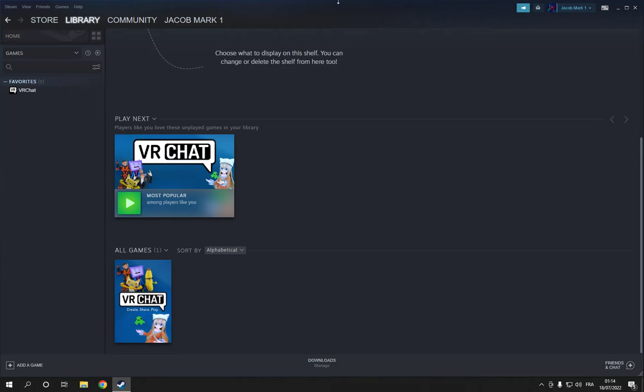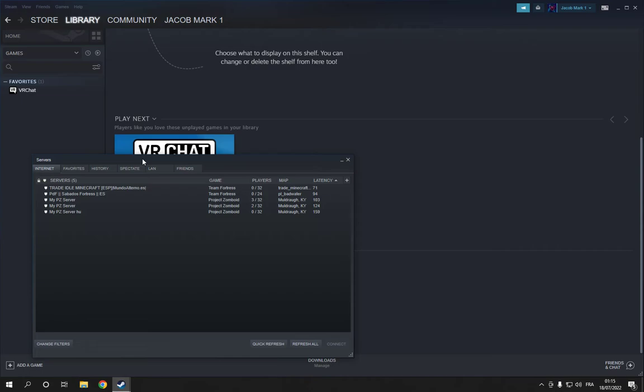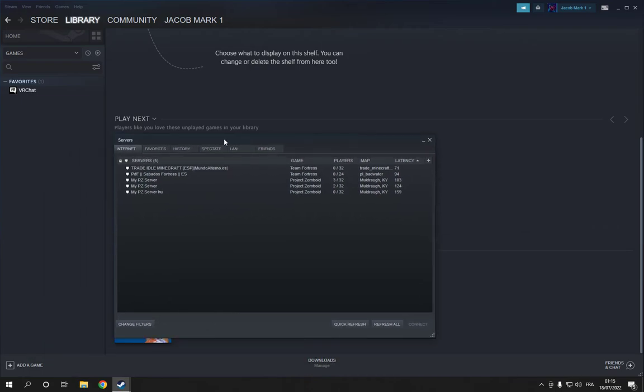Go here and click on View, then click here on Servers. Right here you will find the servers, as you can see.